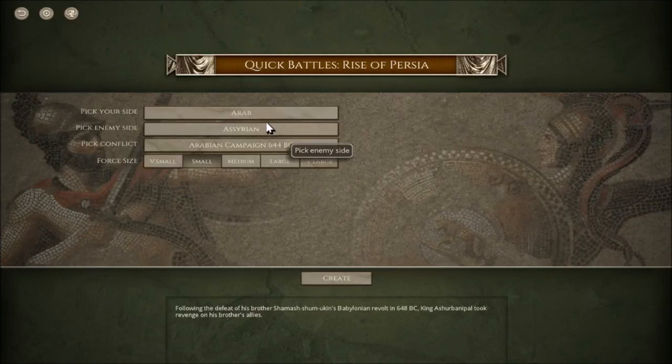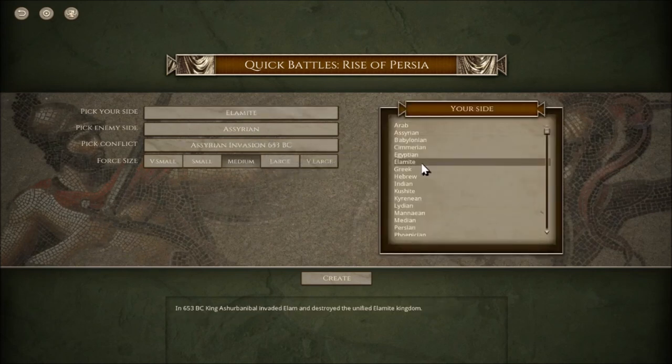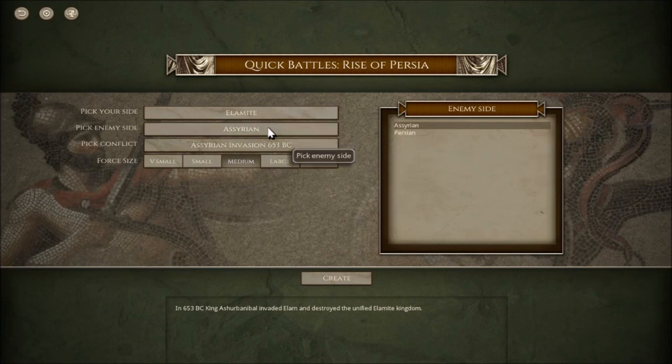We're playing a medium battle and something we haven't played before - the Elamite. I'm not entirely sure where they're based, but with the power of the internet we'll find out. They appear to be a pre-Iranian civilization. The Elamite Empire's military shrank rapidly after being attacked by Babylon, barely beating off a second Babylonian attack. So we're around Iran.